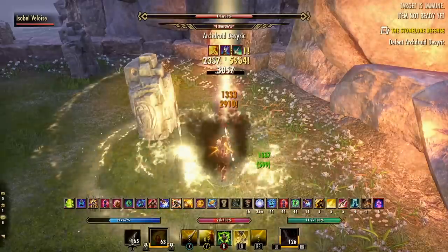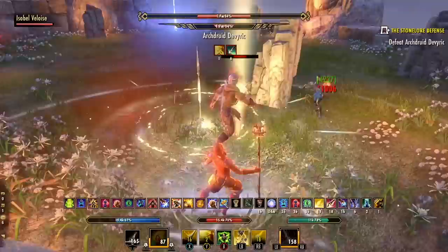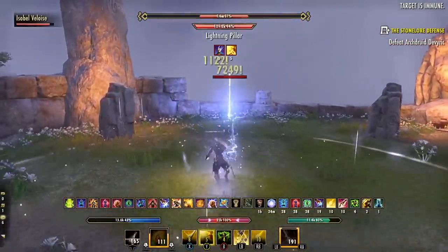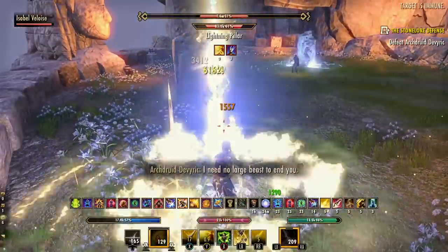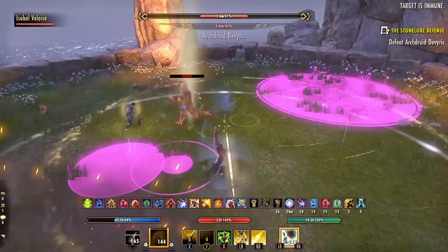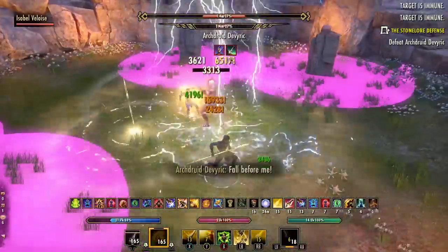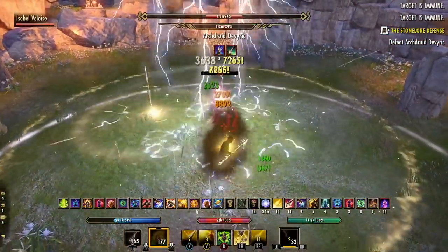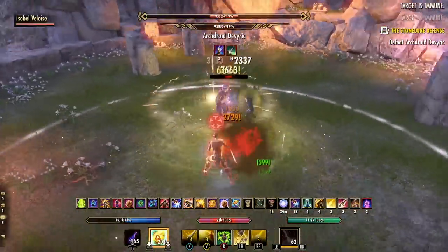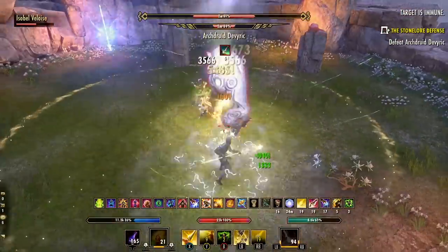I don't think most item sets in ESO need to be balanced to this level. With over 500 item sets in the game, doing that type of extensive balancing work is way too much for a relatively small design team. I would really only advise this Battle Spirit-triggered PvP/PvE balancing approach for just a few mythic items and maybe a few monster sets. The idea isn't to have perfect balance — that's impossible. Instead, the idea should be to have fun, engaging, and powerful sets that are enjoyable to use. If something is broken in PvP, just make it function differently in PvP through Battle Spirit. Don't take it away from every player and every type of content. Balance it differently in each one.